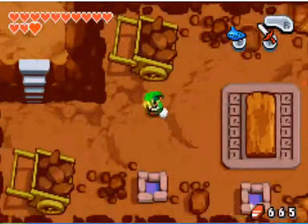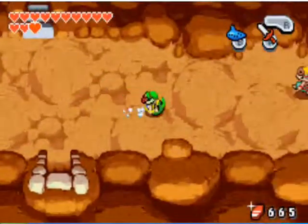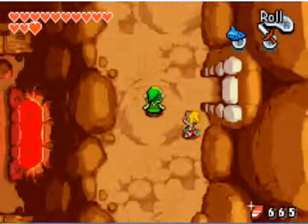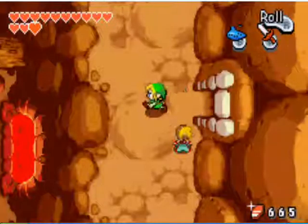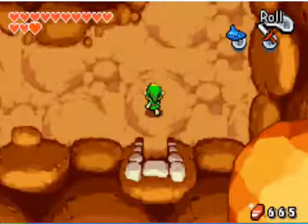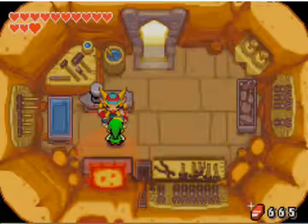I couldn't remember what room he was in, so I checked all the rooms. I checked the farthest room first — he wasn't in that one. He's actually in the room right above the stairs there, and it ended up being the last room I checked. Once you've fused Kinstones with him, it'll make a beanstalk up here.